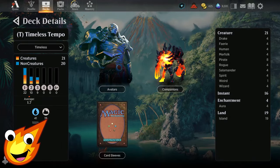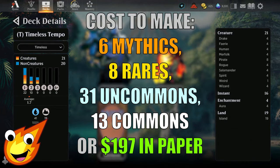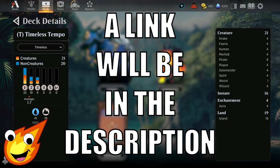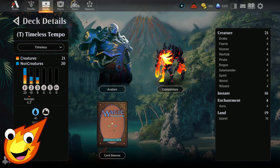Long-time viewers of the channel know how we do it. We have to talk about the stats of the deck before we dive right in. Our Tempo deck today is all Mono Blue. We're looking at an average mana curve of about 1.7, and we're looking at 21 creatures, 16 instants, 4 enchantments, and only 19 lands.